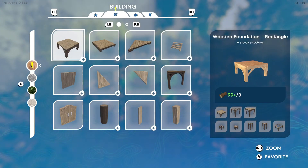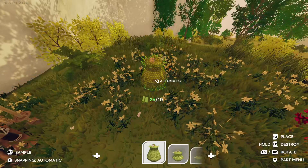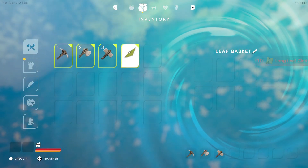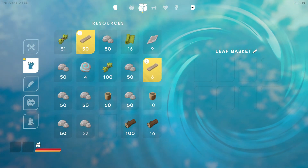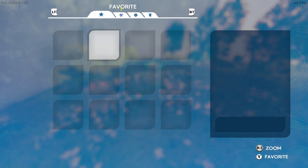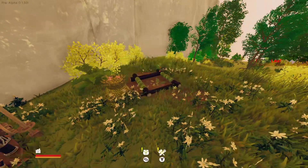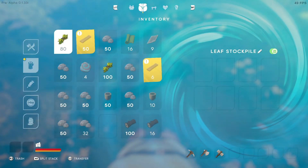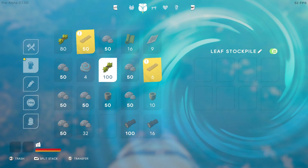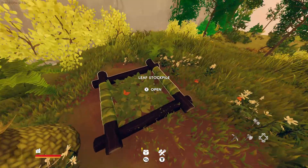I'm not even sure that's the actual house, we'll get to that in a sec. Let's start off with decorations — a leaf basket, easy peasy. Boom, nailed it. Open leaf basket — there's nothing in it but it's like a storage containment unit. We can also make a leaf stockpile. Let me put my leaves in there — transfer, boom! That's actually kind of cool.